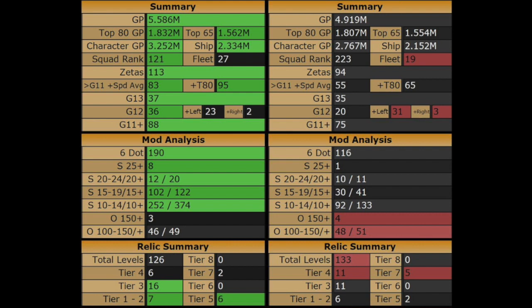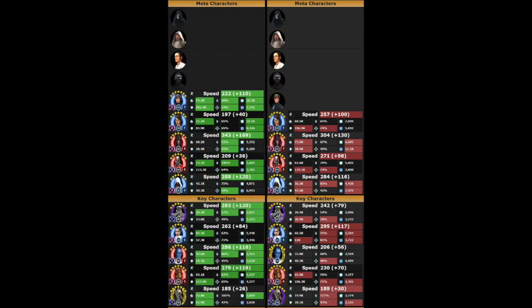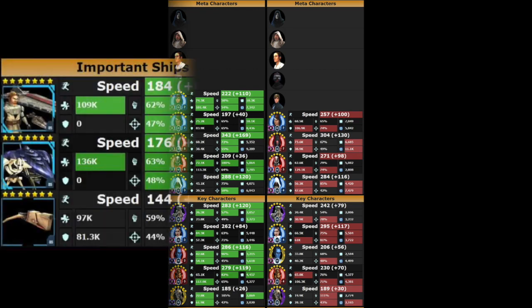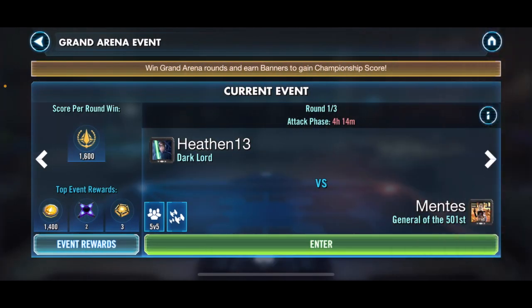The one place my opponent has the advantage is total relic levels — he has 5 Tier 7 relic characters and I only have 2. Looking at the meta character report, the only difference is that I have Jedi Knight Luke and he does not. On ships, we both have our Negotiator and Malevolence, but his Malevolence is only 6 stars.